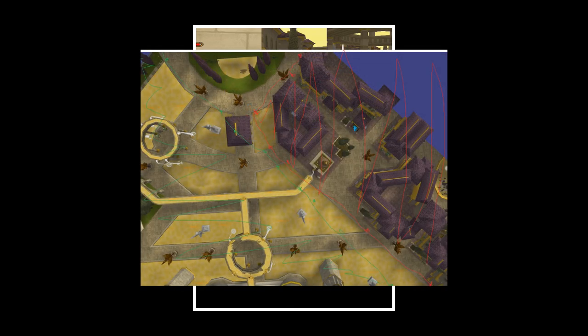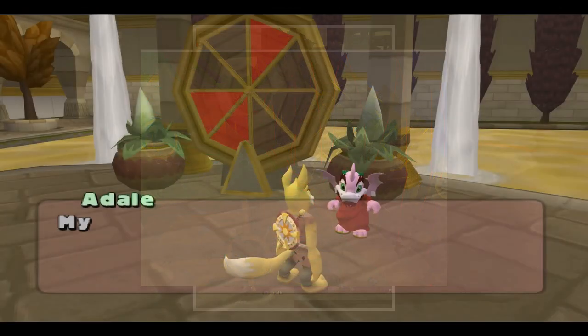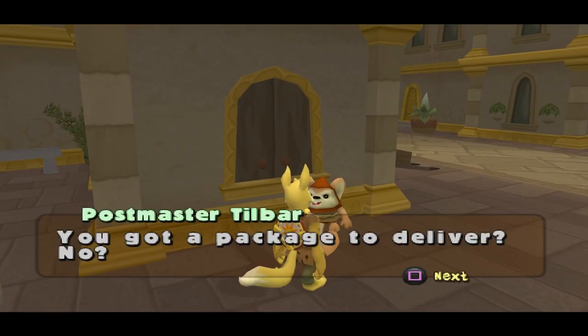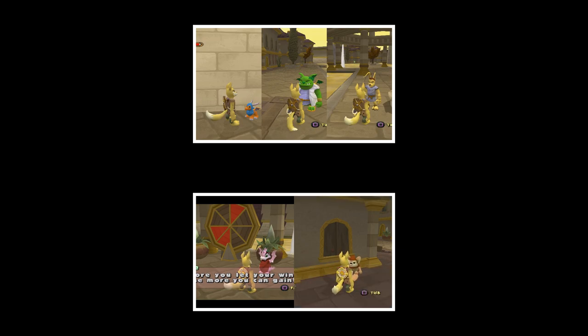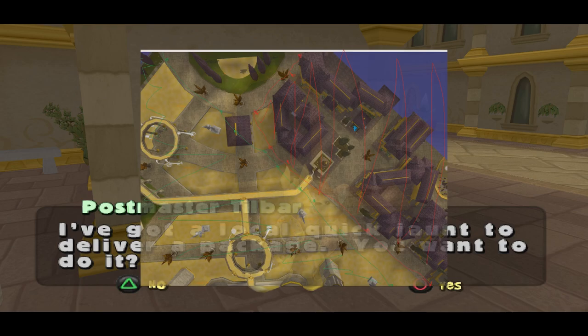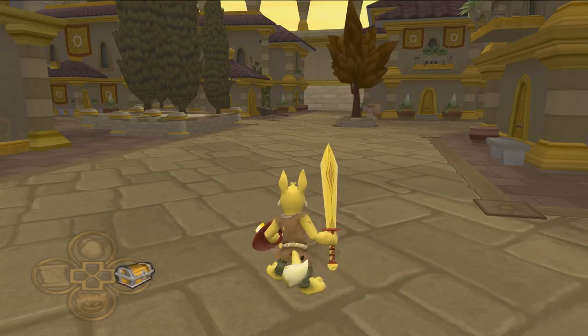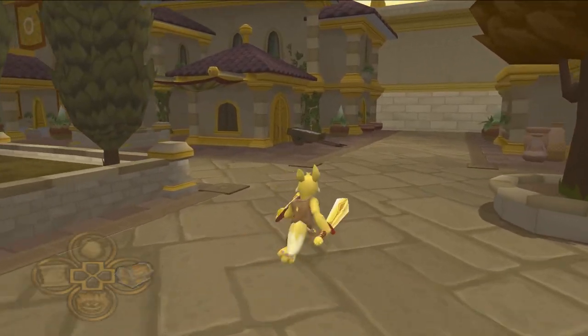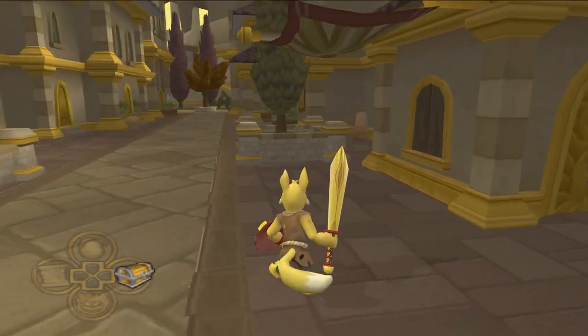If you refer to this poorly drawn diagram I made in Microsoft Paint: entering the big red zone loads Claudius and Centurius, and entering the green zone loads Adally and Postmaster Tail Bar. But there's a problem — Postmaster Tail Bar, who is loaded by the big green zone, is all the way over here, well inside the red zone. That means as soon as you get close to him he unloads. Obviously the developers accidentally put him in the wrong asset group.